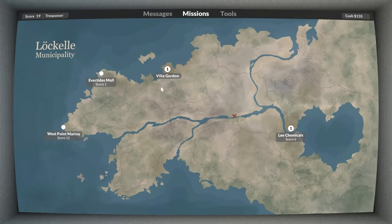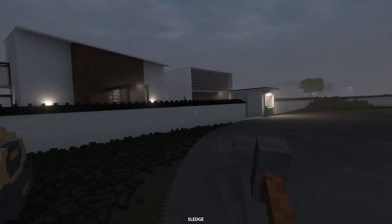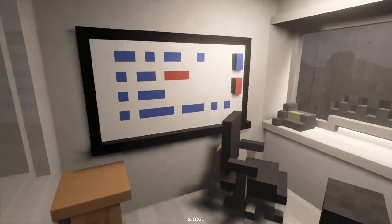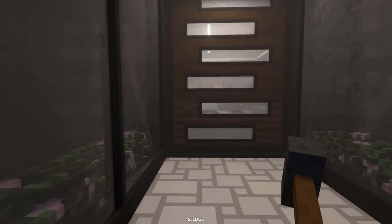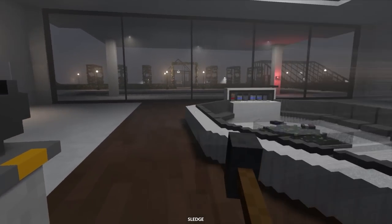I think we'll have a look at the safes next time because I think we'll do the Villa Gordon car wash one first. This is something I've personally only played once before and I've only managed to get a very bare minimum of achievement - only managed to get three. I'm hoping we can get at least more than three, but we'll have to see about that one.